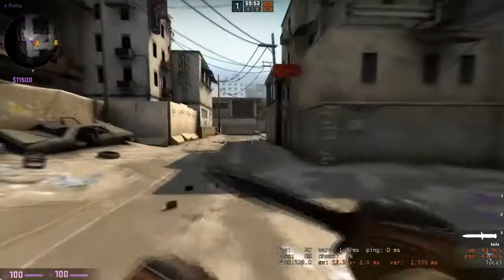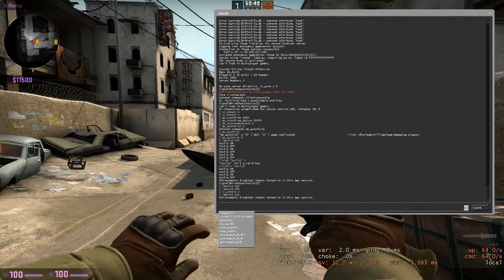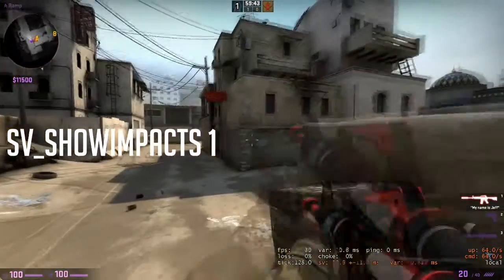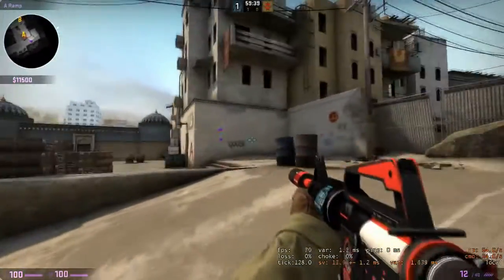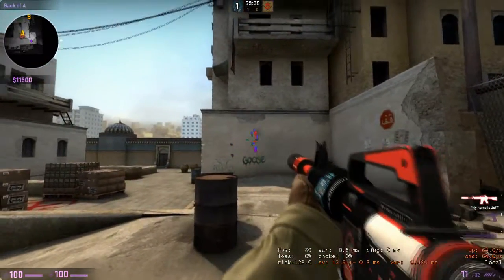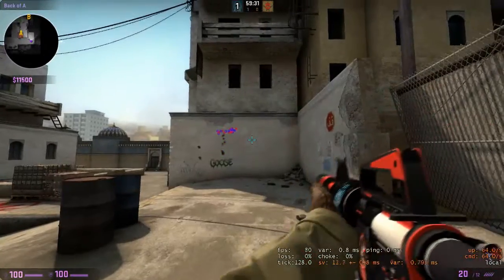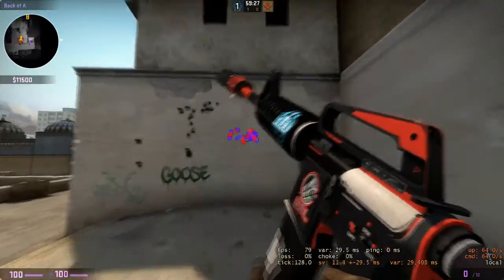You can go on sv_showimpacts 1. This shows the bullet impacts, so if you shoot, it shows where your bullets land. So you can easily train your spray down. You see the spray pattern goes like this and then you just train it. Sorry, my spray down is not on point today.